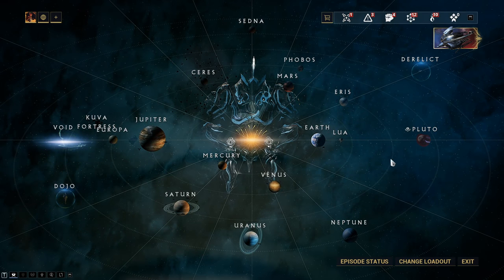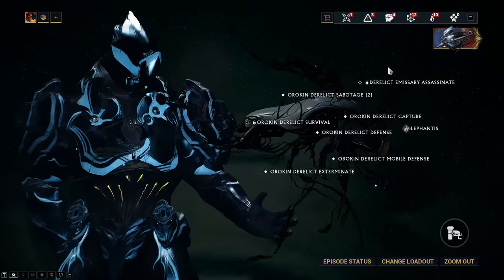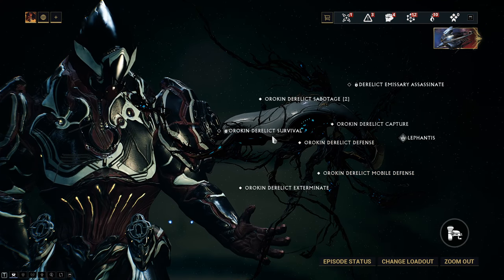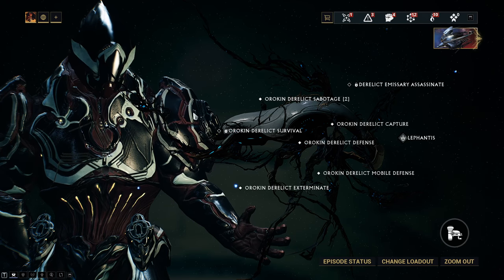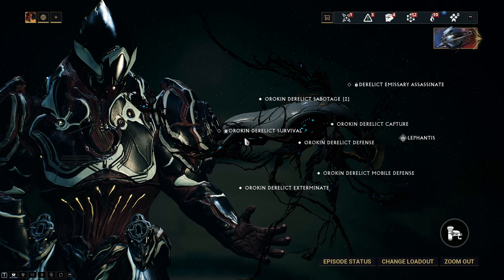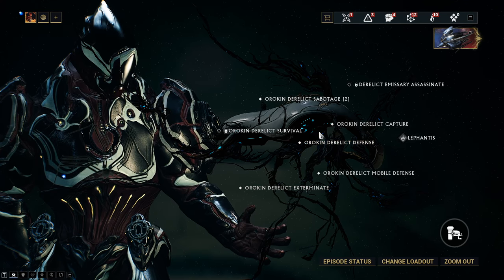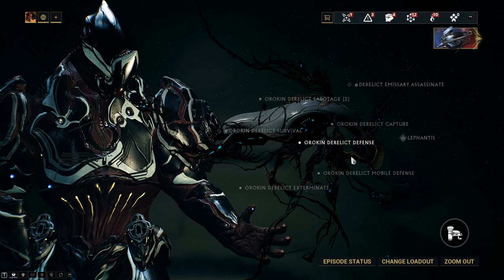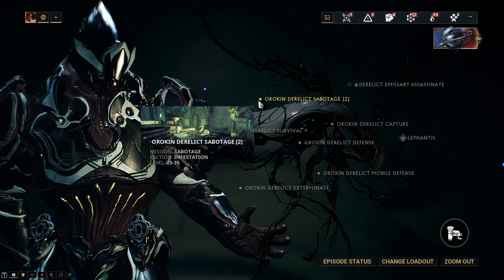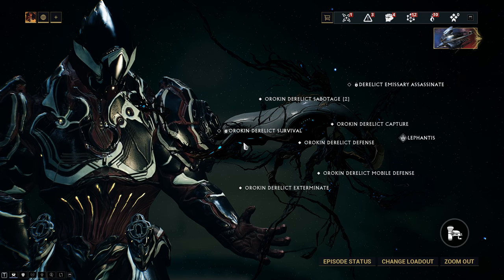Another thing you can do is derelict farming. The nav coordinate drops in the Orokin Derelict Defense and the Orokin Derelict Survival. You'll have to build the keys to run these — it's a pain if you want to run them, but it is what it is. On the Orokin Derelict Defense it drops at a 12.5% chance on a B drop rotation, and on the Survival it drops at a 22.56% chance, also on a B drop rotation.